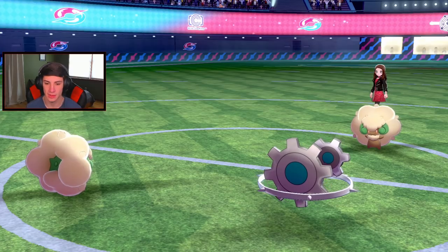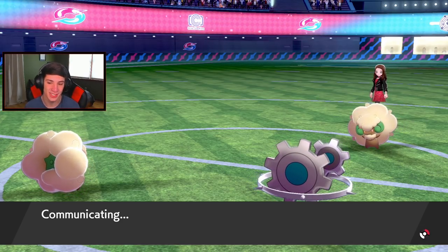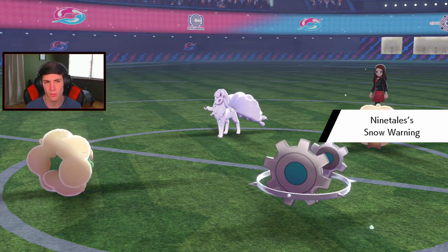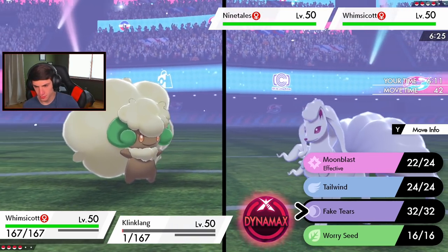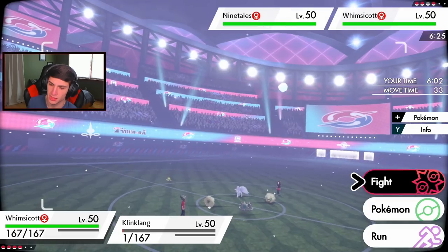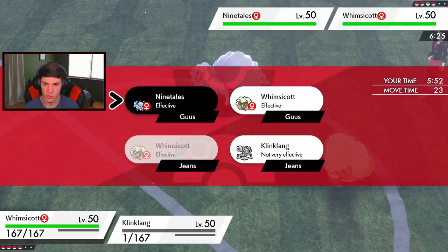Klinklang goes down - rough news, but we still have Toxtricity. He brings in Ninetales with Snow Warning, probably setting up Aurora Veil. That's fair. I can't Tailwind because I'm still Taunted, so I might as well just get a hit off. Moonblast over on Ninetales to deal some damage. I could roll Trick Room - there's no way he hits me so I definitely could. He hits my Klinklang though - that's totally fine, I thought he'd let the Hail tick.